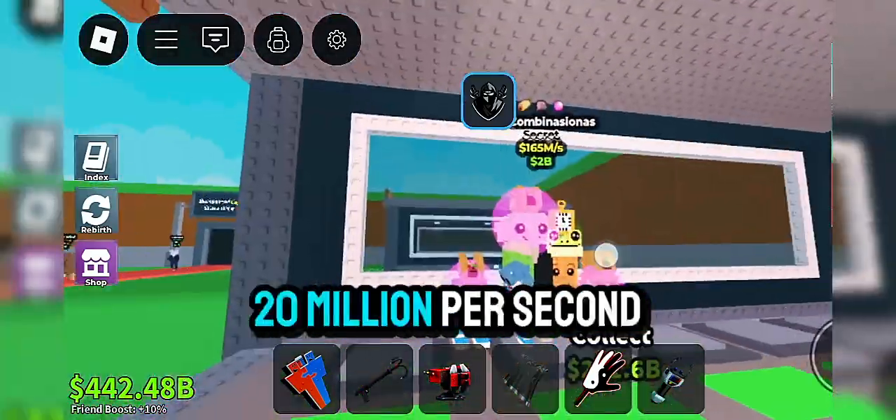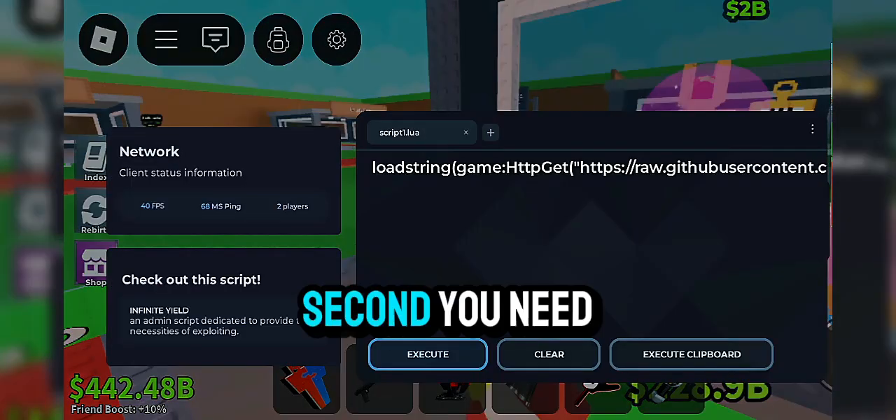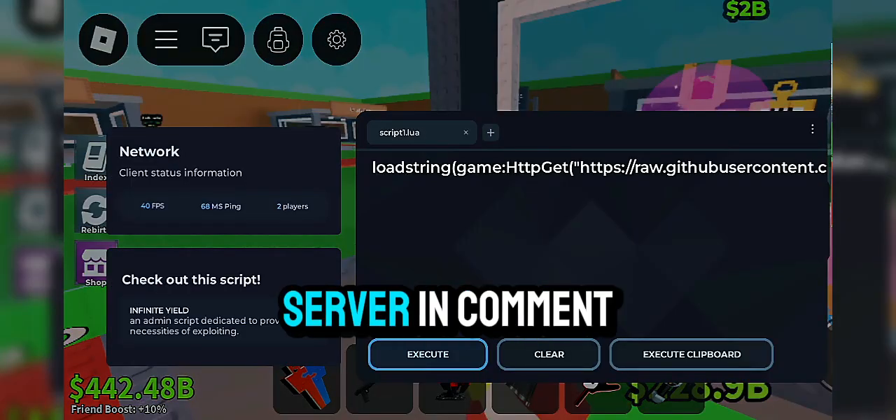First, you need a 10 million or 20 million per second brain rot to force the bot to join your server. Second, you need a script, which I will drop in my Discord server in the comments section.